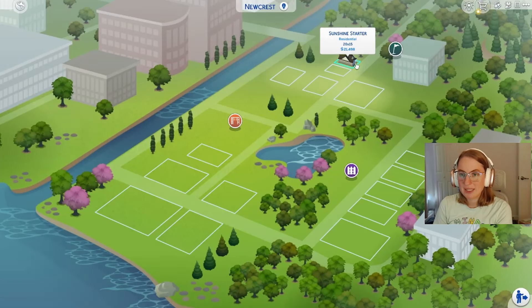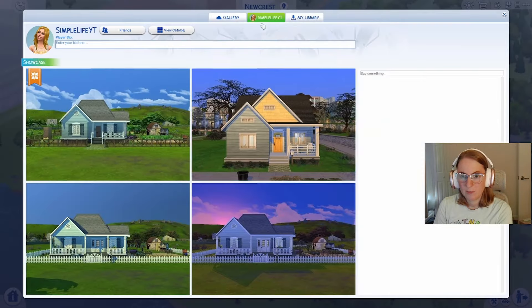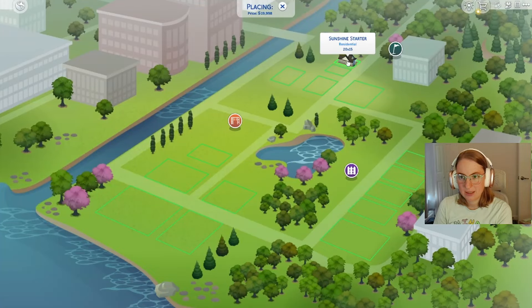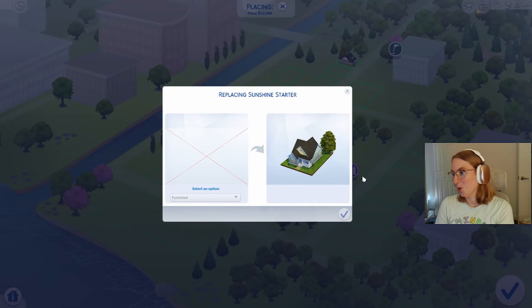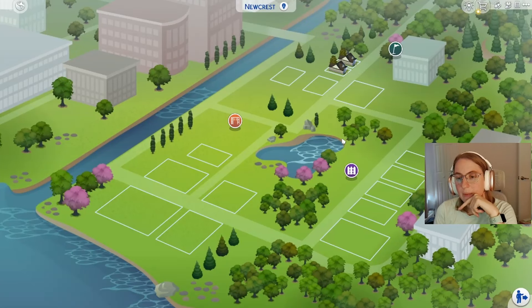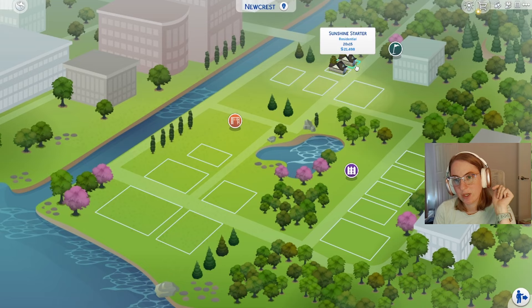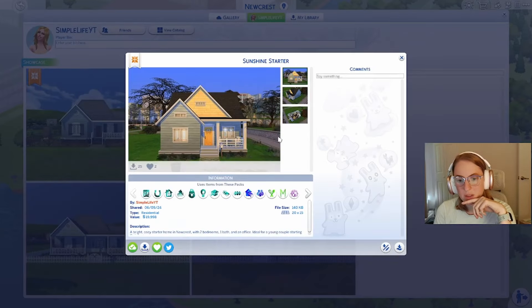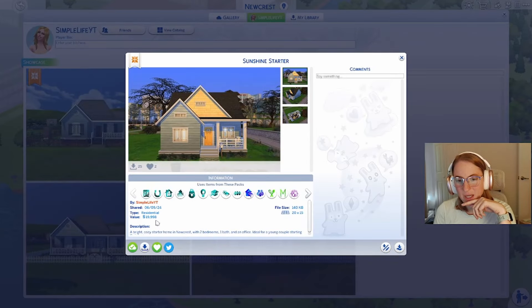So we already finished our Sunshine Starter — why is this 21,000? No, it's supposed to be 19. We go to my gallery and place this. It actually broke my game. So I restarted the game, replaced the lot, and it was still at 21,498, even though when you go to the gallery it shows that it's 19,998.